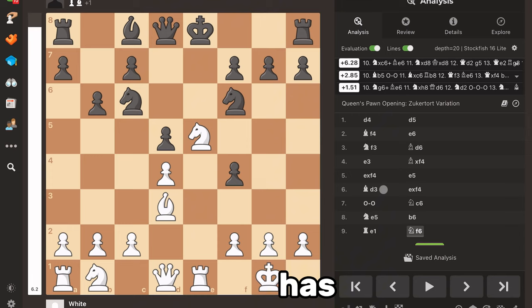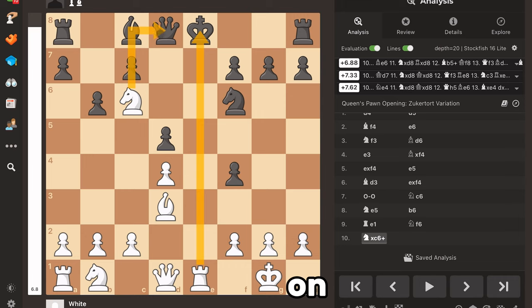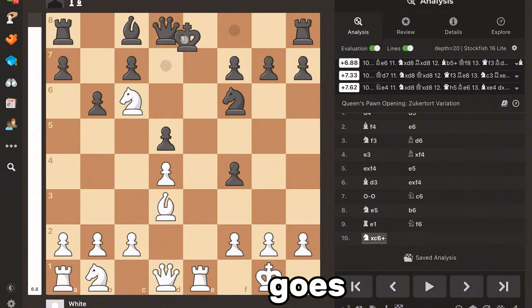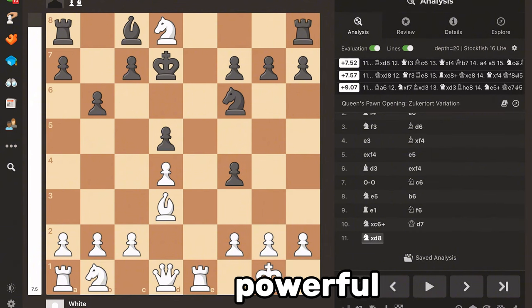In this position, white has the opportunity to have a revealed check against the king. The black king and the white rook are on the same file, and the only piece preventing a check is the white knight on e5. So white has the opportunity to go knight c6 — a revealed check on the king. At the same time, the white knight is attacking the queen on d8. Because black is in check, they are forced to respond. If black goes king d7, white is just going to win the queen for free. Revealed checks are such a powerful tool to use below the 1,000 elo mark, but they're viable whenever, and if you can set one up, I would highly recommend you do.